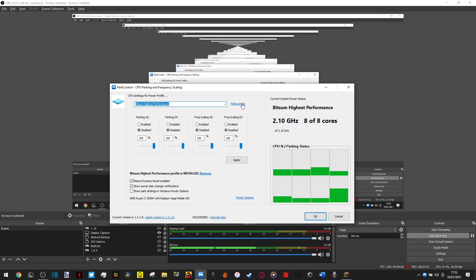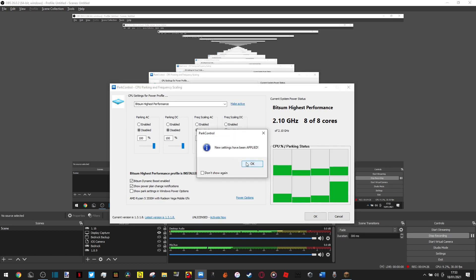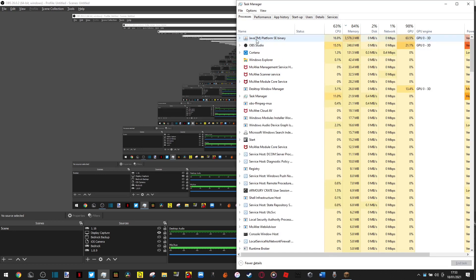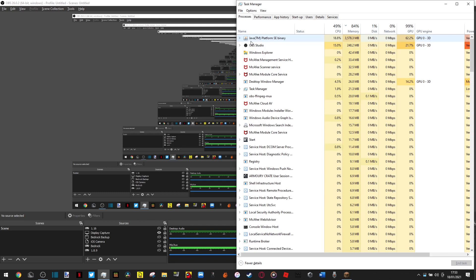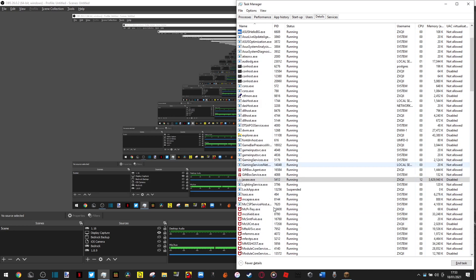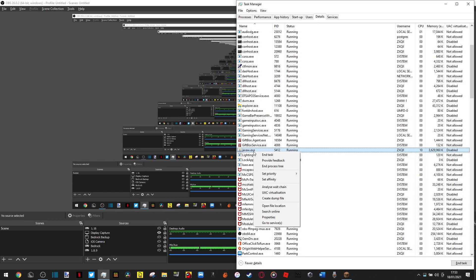Next, go to Task Manager, find where Minecraft is — it'll be listed as 'Java TM Platform SE Binary' or similar. Right-click it, go to details, and find javaw.exe. Right-click it and set priority. If you're recording, set it to normal, because setting it to high will give more FPS but make your recording very stuttery. If you're not recording, experiment — but never set it below normal or low, as that won't go well.